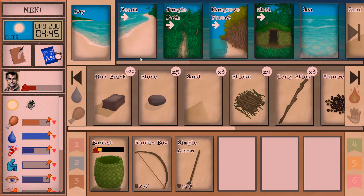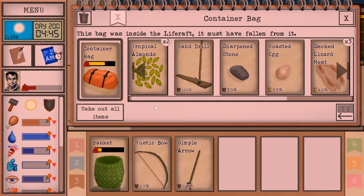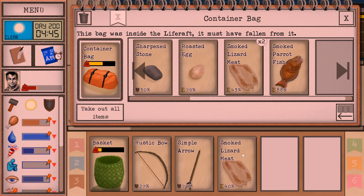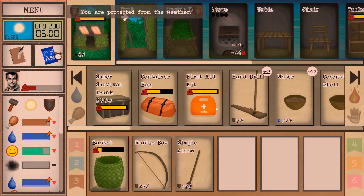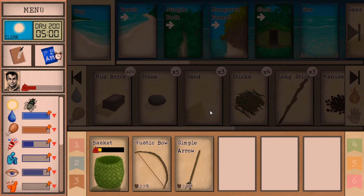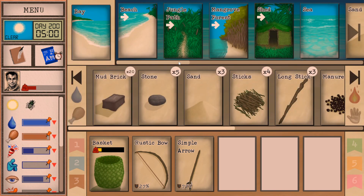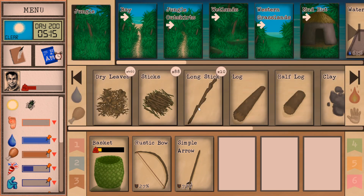Each biome on the island offers something a little different. The beach will offer various trees. You can explore each location and find new things, but typically you have to figure out what this biome has and what you need to craft from it. It's a matter of figuring out where things are and what you can do with them, and I think that's the huge challenge to this game.